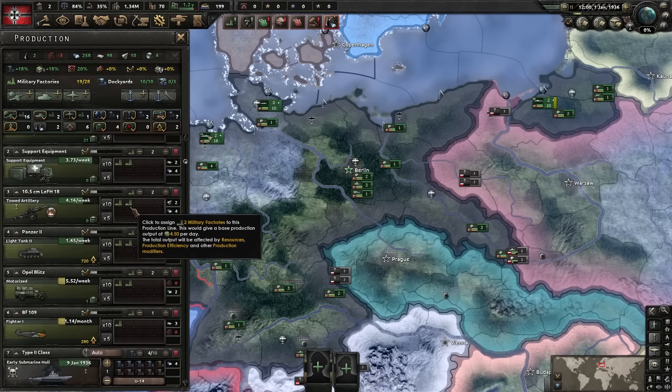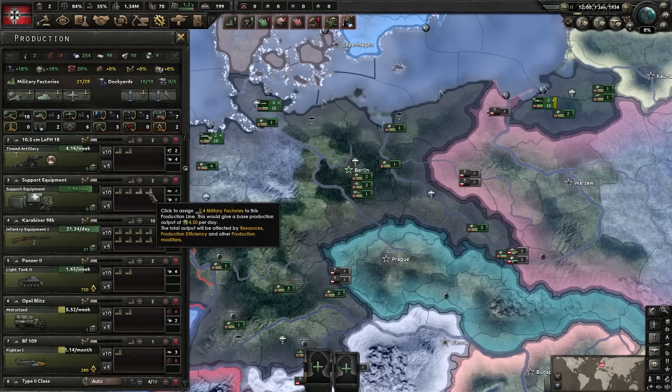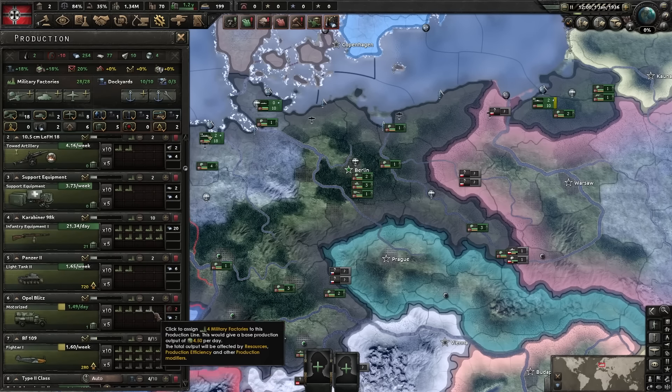Regarding production, ideally you want minimum 10 factories on infantry equipment, two on support, two on artillery. The AI spams a lot of planes on elite difficulty, so we're going to put two on anti-air, and the rest goes on to your fighters. You work towards mediums and then build a more ideal division. Regarding the national focus, we're going to go for Rhineland to get that political power.